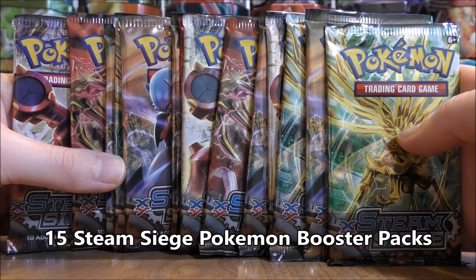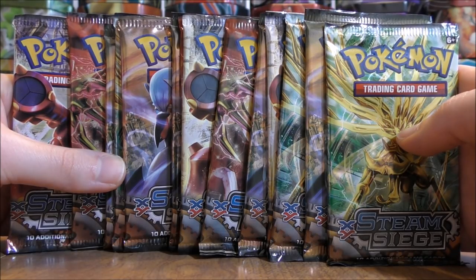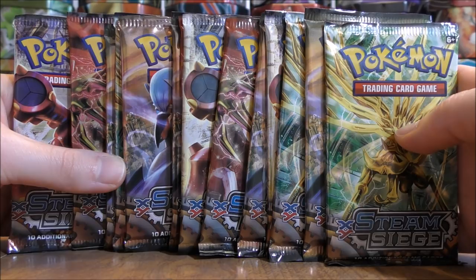This is another larger opening that I'm doing on my channel. I'm going back and opening up all of these sets in the 2018 standard format. Steam Siege is one of the better sets, in my opinion, for the competitive TCG. Specifically, if you're looking to build the Volcanion EX deck, you can also pull a Professor Sycamore Full Art trainer from this set.